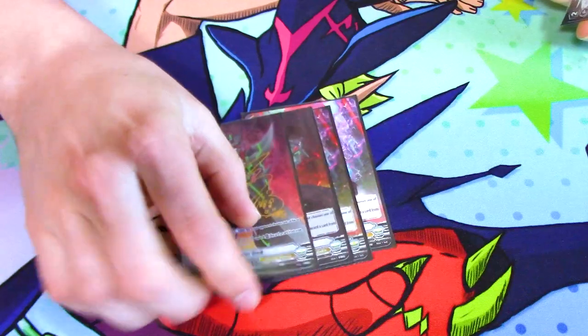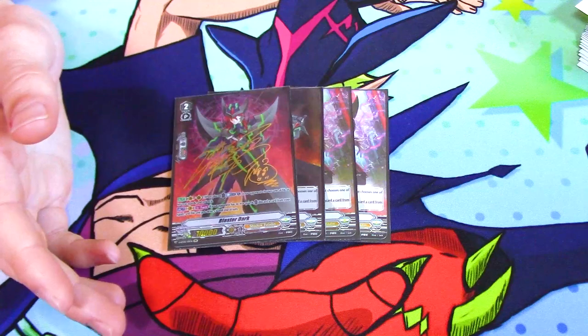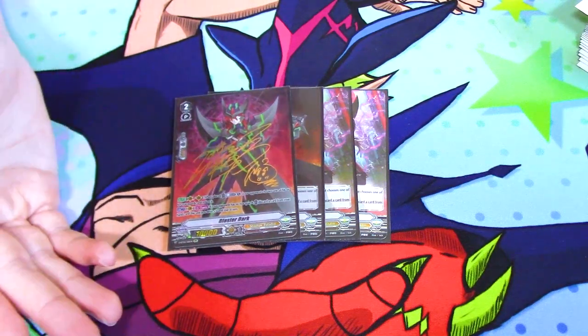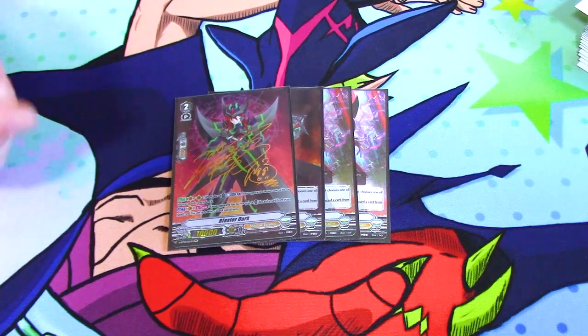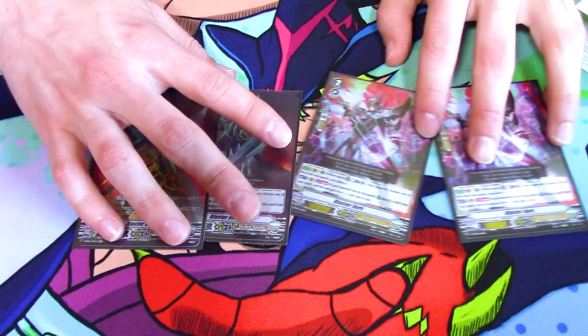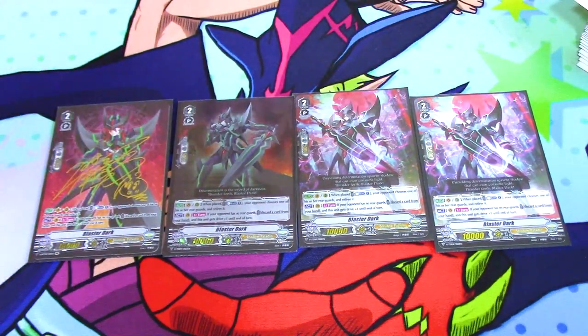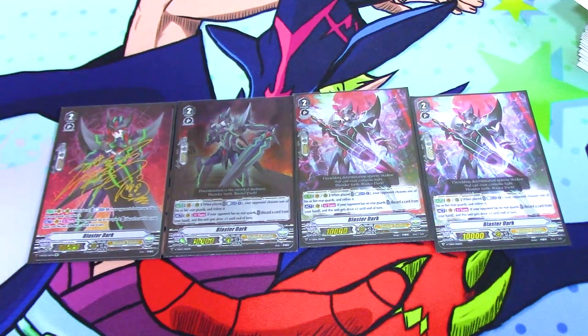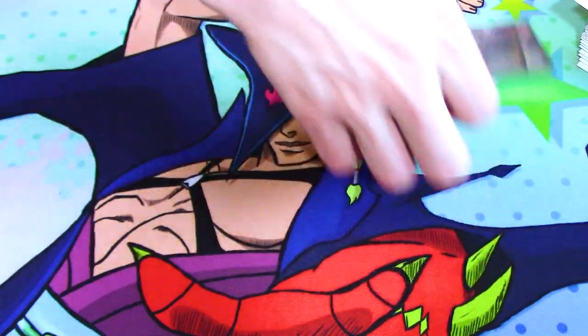Moving on to grade two, you run four Blaster Dark. This is mainly because of the superior ride — you need Blaster Dark to be your Vanguard, so run four, but it's still a decent card. When it's called or ridden, you can counter blast one and your opponent picks a rearguard and retires it — small amount of control. Its other skill when on Vanguard: if your opponent has no rearguards, you can discard a card and it gains a drive check. A change to the game that still changes the game to this day.